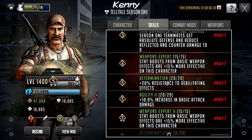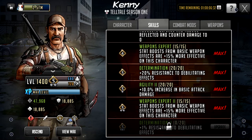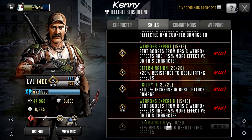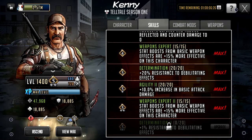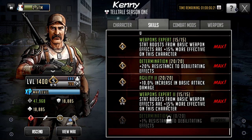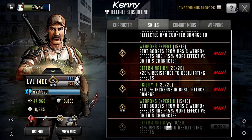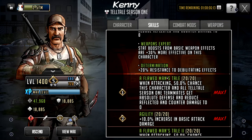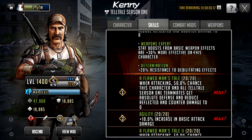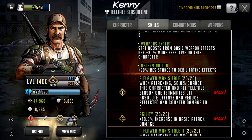He has Determination — he's resilient to some debilitating statuses. If you have him LB3, you get 40% or 50%, one of those. That's really good. What also helps him out is Weapon Expert — he gets a stat boost from the weapon that's 15% more effective than it would normally be on a toon. And this basic stat boost gives 30% more effect.